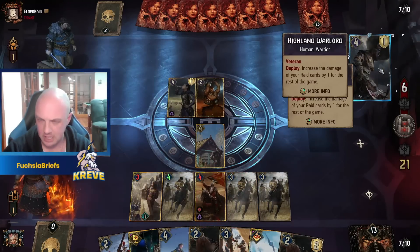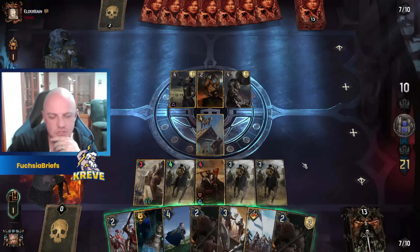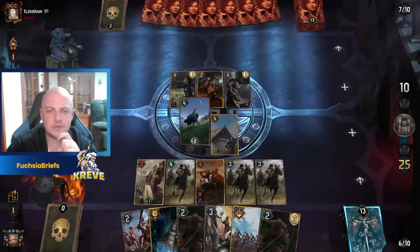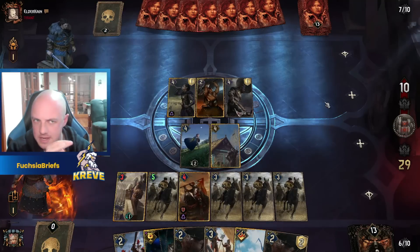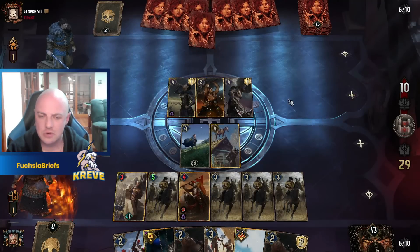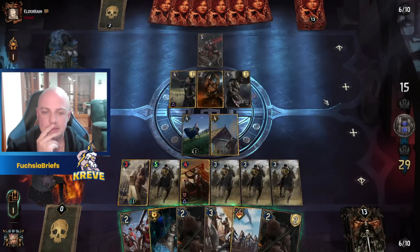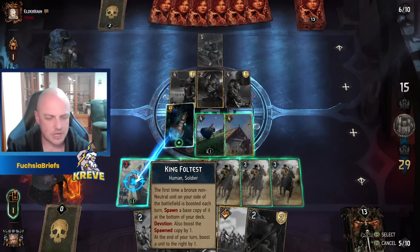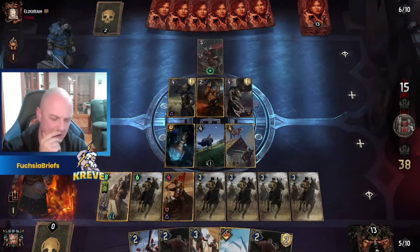Highland Warlord setting things up — not bad. While Donomere is still among the living, let's fix up our draws. Garrison — don't mind if I do. Good little engine pieces. We may see a pass shortly. Good to get out the Hercule, good to get out the Vabjorn certainly. It would have been good to have squirrel in hand, oh well. Let's play the Vial of Forbidden Knowledge — boost up King Foltest. Any fair-minded viewer would agree he's earned it. Decent lead — he takes the pass.